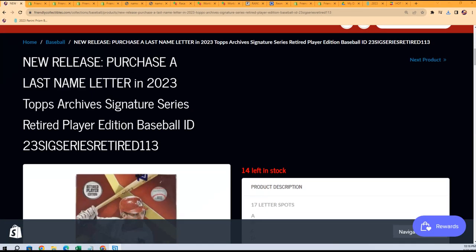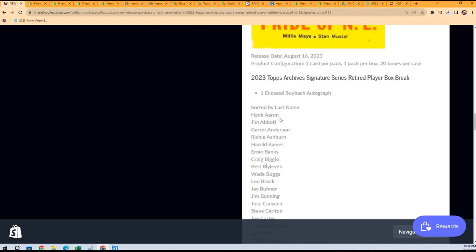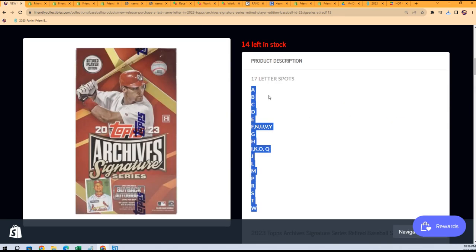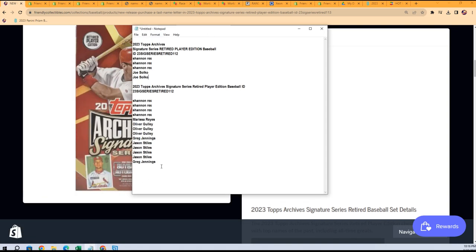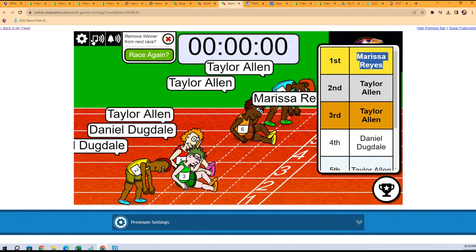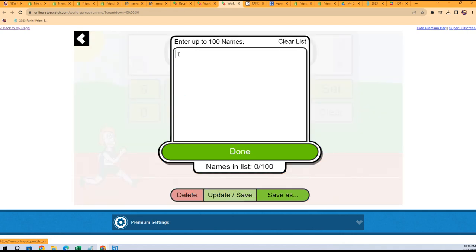All right, here we go — we got the last name letter break here, 17 spots. We'll see what happens. You don't get checklist players, just last name letter — it goes right from that checklist. So let's find out who gets which letters in the box break. This break had a race winner, and the race winner gets three letter spots.